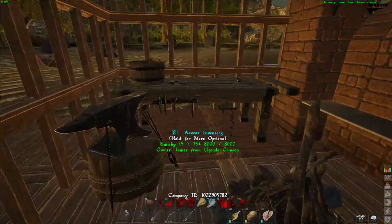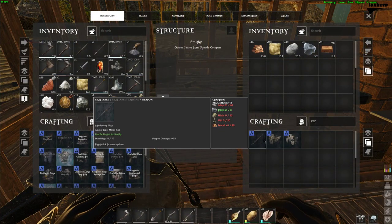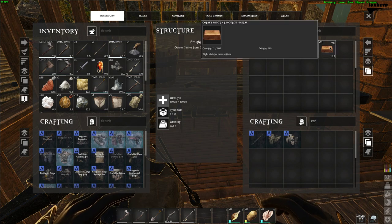Any ingot you craft will count as an alloy, as long as you use the same kind. If the crafting recipe doesn't ask for a specific kind of ingot, then you can use the one which is more affordable to craft.